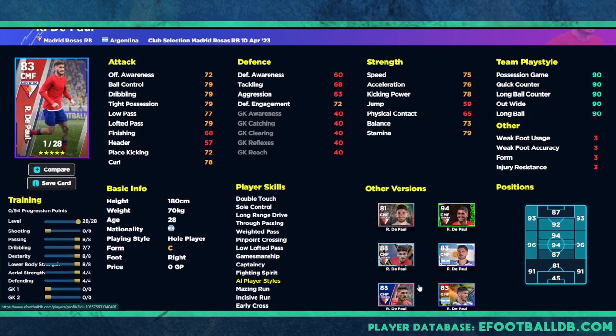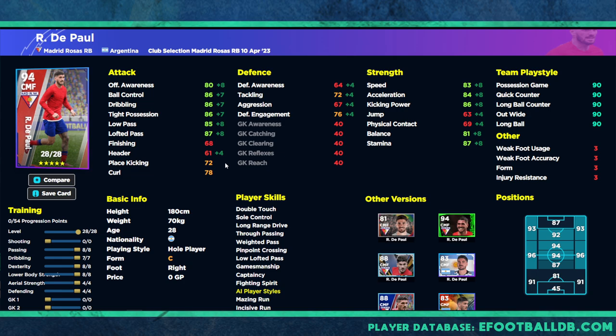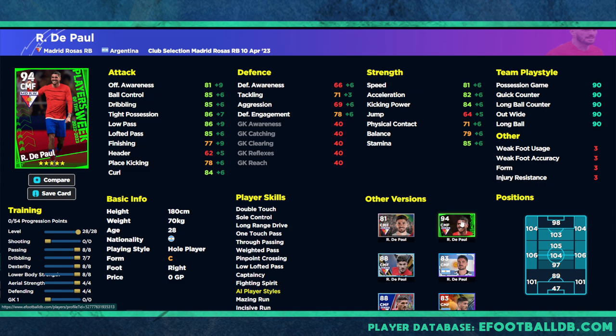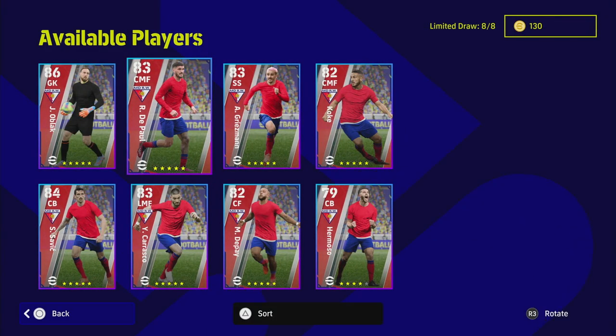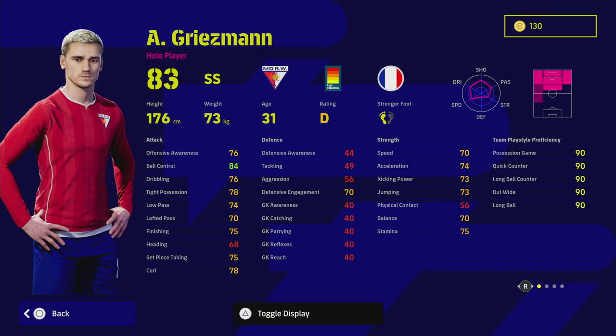We've trained him up to a 94 overall. All his stats are over 85, and his speed, acceleration, and stamina are excellent. He has 76 defensive engagement and 72 tackling — I'd prefer more, but as a hole player I'd definitely have him. You won't need him playing box-to-box style football, so that's something to get used to.